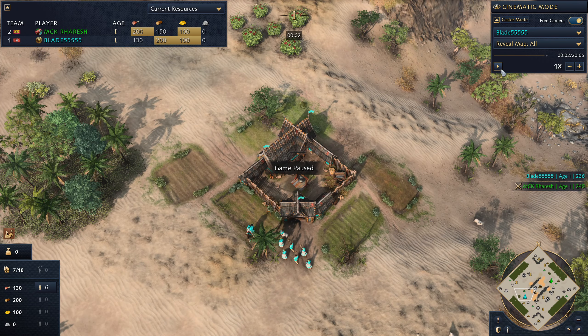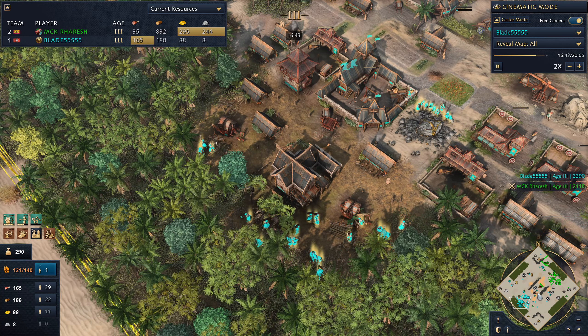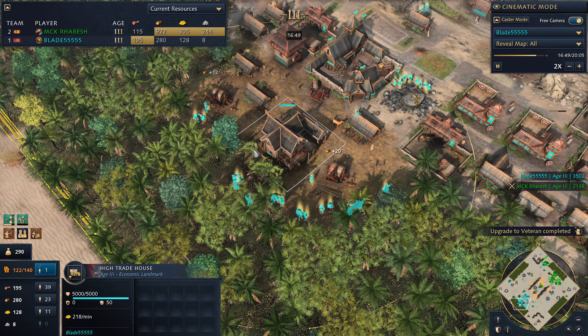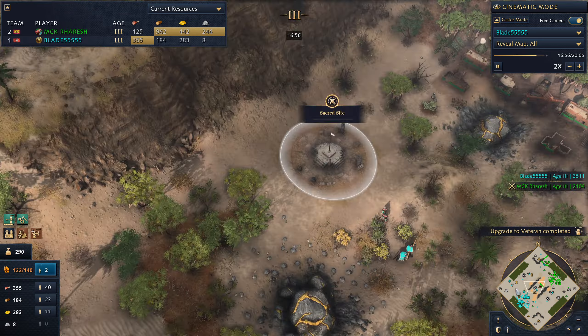We have a 218 gold per minute High Trade House. It could be better — when it gets to 500 bounty, it'll probably go to around 300 gold. I do have another game in my replay history on this exact map versus HRE where my High Trade House gets to 413 gold per minute after getting to 500 bounty, and it was in just a little bit deeper into the game. So yeah, it's just really good.